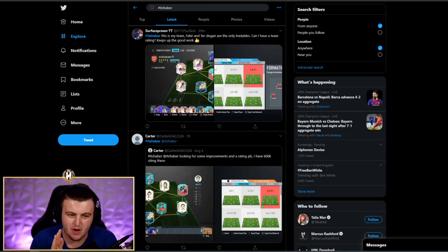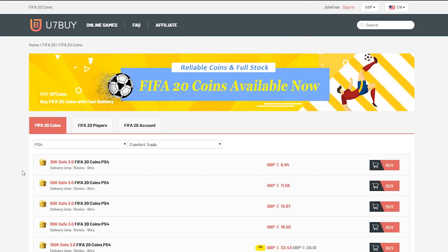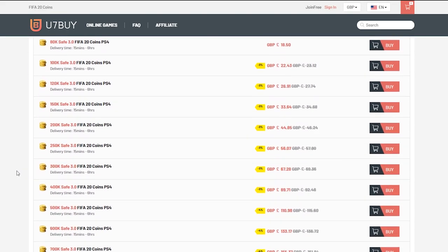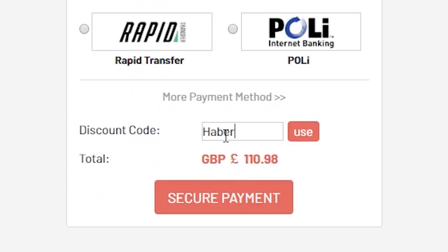Good evening and welcome back to our brand new iRT Teams video. Hope you're all doing well. For cheap, fast and reliable FIFA 20 Ultimate Team coins, check out u7buy.com and use the code HABER to get yourself 5% off all of your orders.